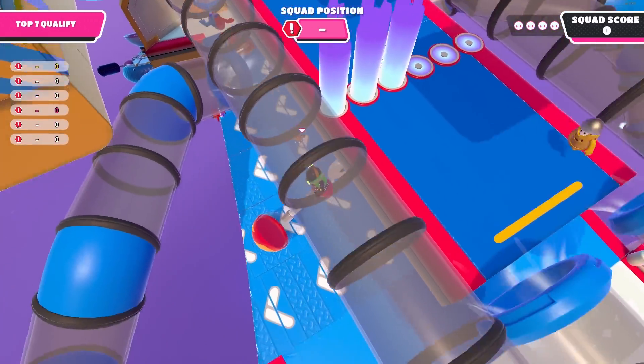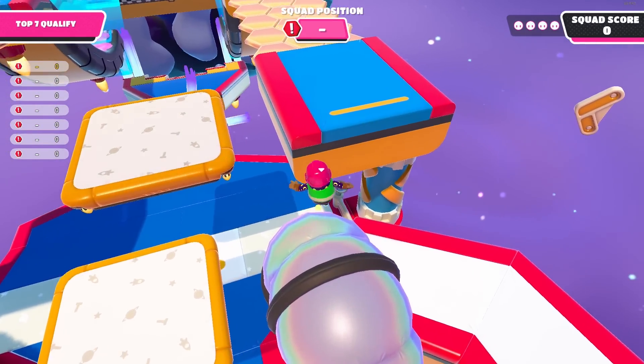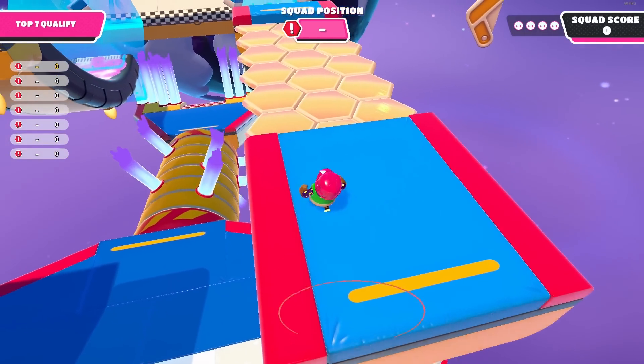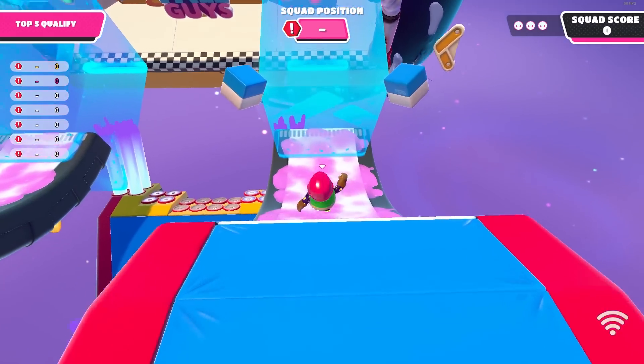Once you get to the section with the ion thrusters, get on the second row and aim for the top part of the vacuum tube right here. You then jump dive on top of the platform — make sure you jump dive and don't just jump, because if you jump you won't be able to make it. Then just run down the slide.